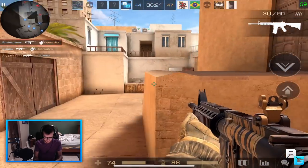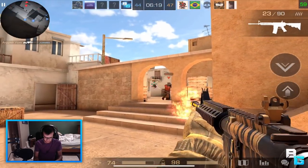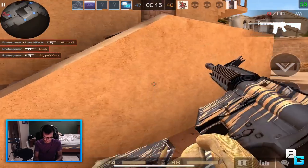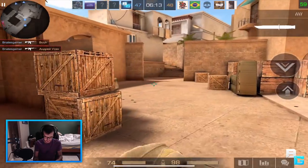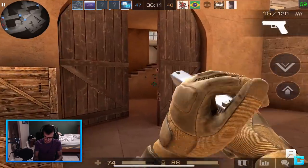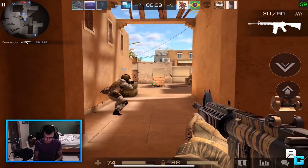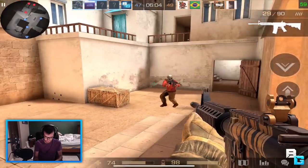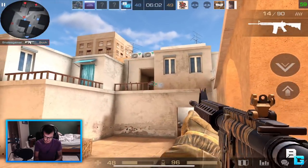Alright, we're fine. This is what I mean by the maps being too small — look at this, we can literally go from their spawn to here. They're just gonna keep spawning and we can literally spawn trap them if we wanted to.